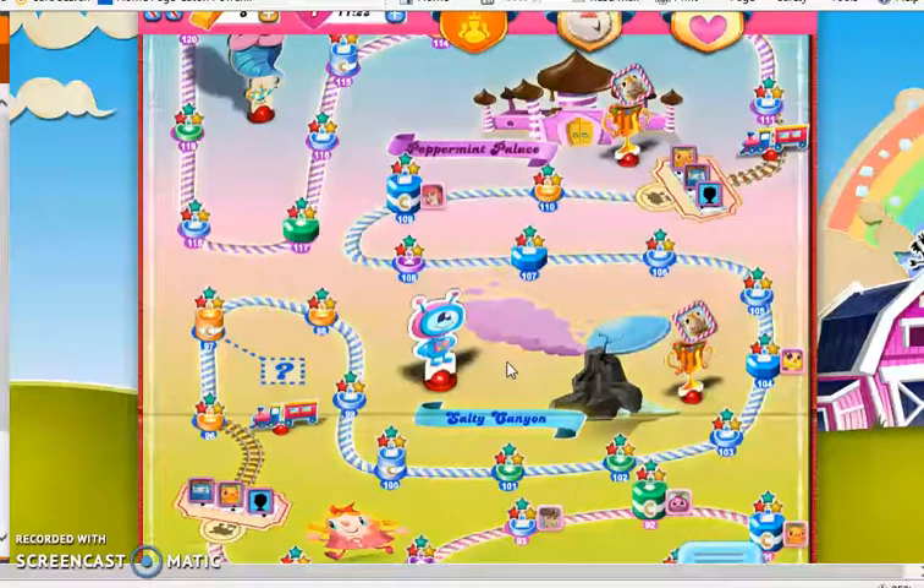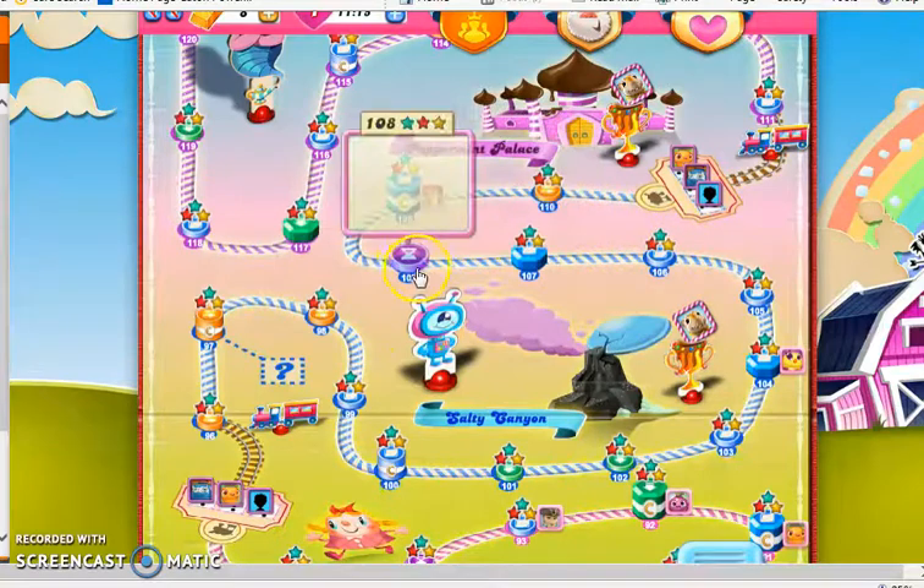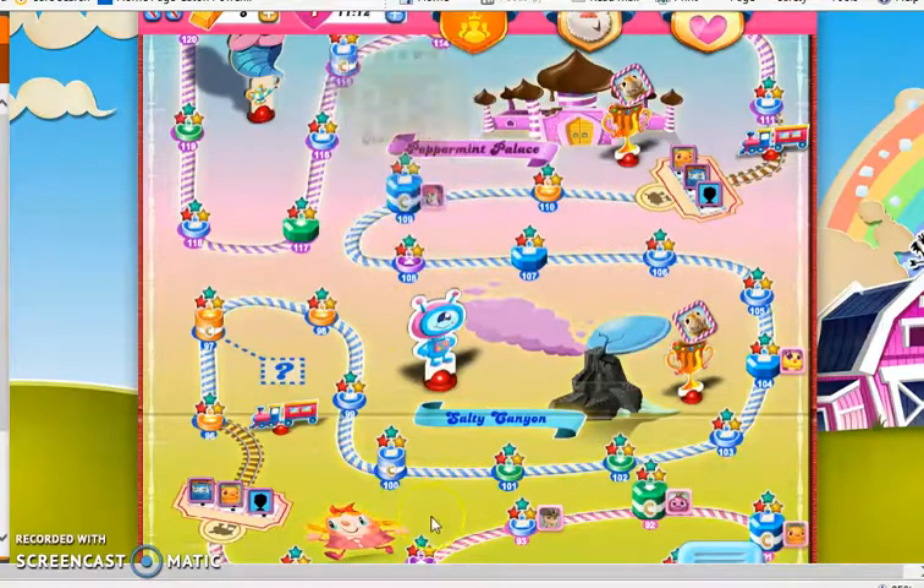The good thing about ticking time bombs is they give you 3,000 points apiece, and if you can match the color of one with a color bomb, you can get an enormous points boost. Pretty much every level in the episode Salty Canyon was changed, buffed, or updated in some way, except for levels 98, 106, 107, 108, and 109.